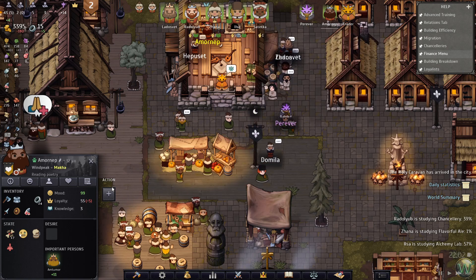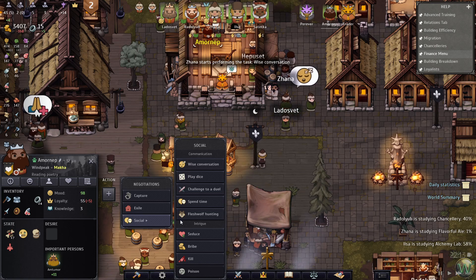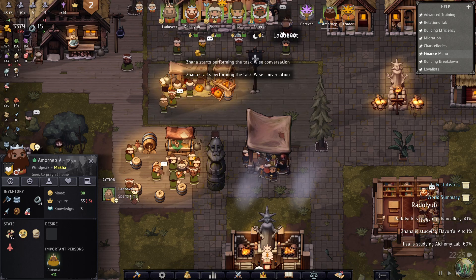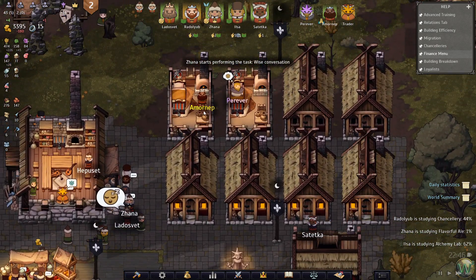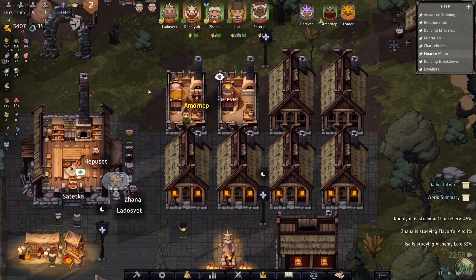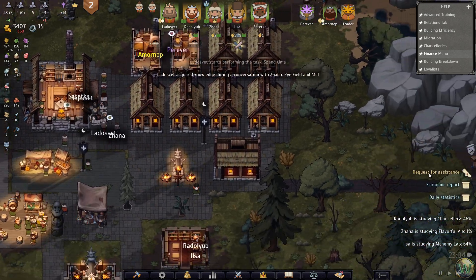We should probably also see about having somebody spend time with Amornet, just to keep people engaged. He is sleeping in one of these rooms, by the way - the visitor is. So that's useful to know - they will take over a room when they visit. So we do need to have the extra houses for that.